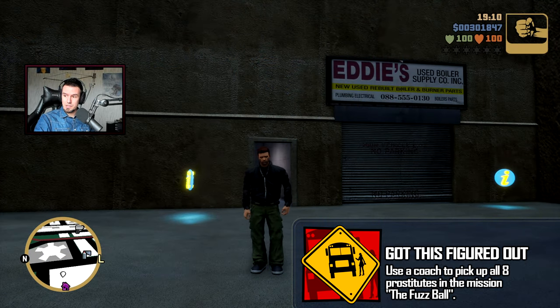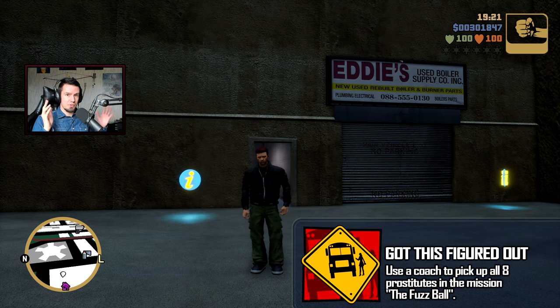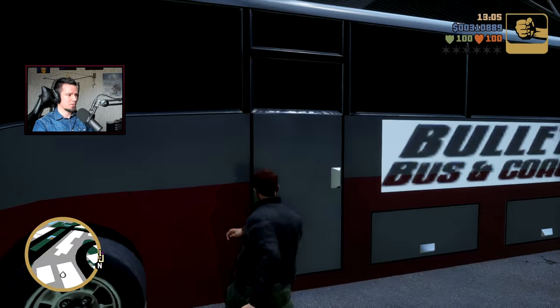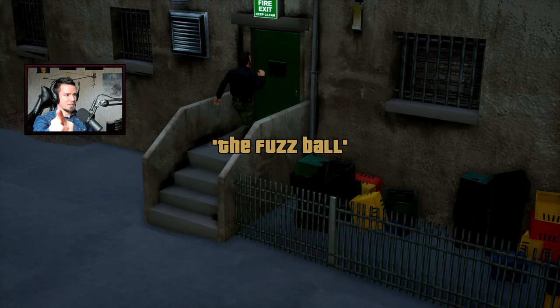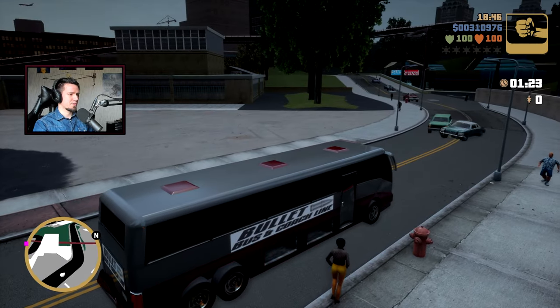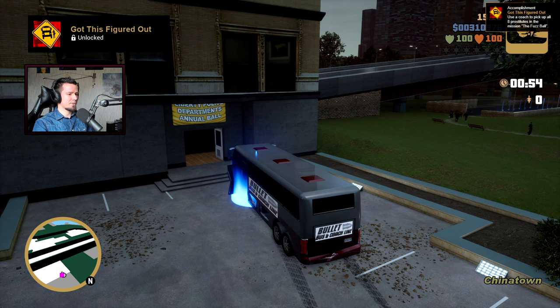Now for mission achievements. The first hidden achievement is Got This Figured Out — start the first bow mission, get a coach from its spawn location, and pick up all eight passengers in that single coach. You have five minutes. With a minute and a half to spare, drive to the pink marker. Eight girls at the same time — achievement unlocked. The mission isn't even done yet.